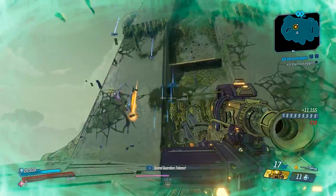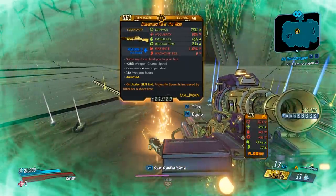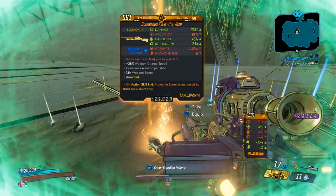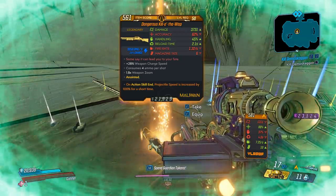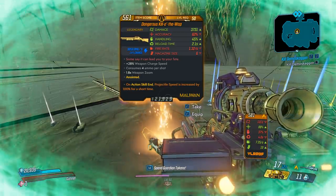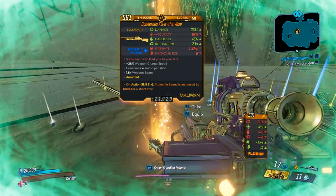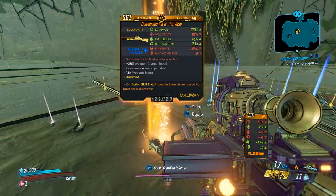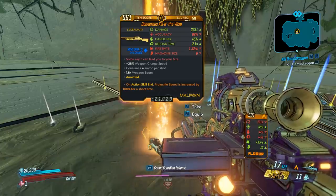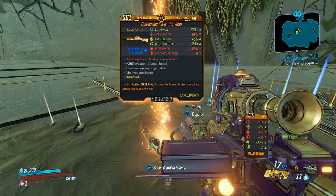Timber — we got a Kill of the Wisp! Damage: very high. Accuracy: fine. Handling: lower. Reload: fair. Fire rate: slow. Mag size: 6, pretty low. Red text reads: 'Some say it can lead you to your fate.' Bonus weapon charge speed. Consumes 4 ammo per shot. 1.8 times weapon zoom. And this one happens to be anointed, but we're not going to worry about that for the testing.